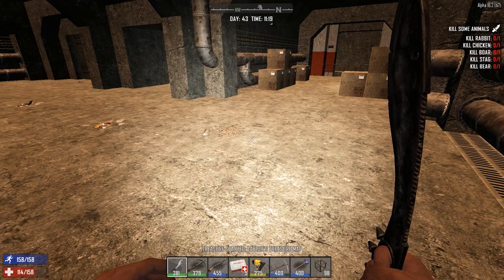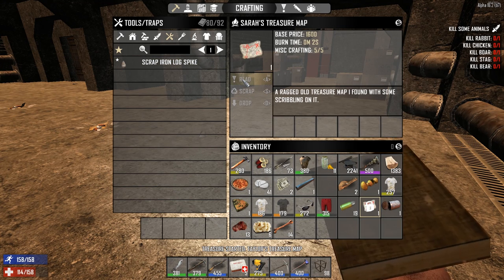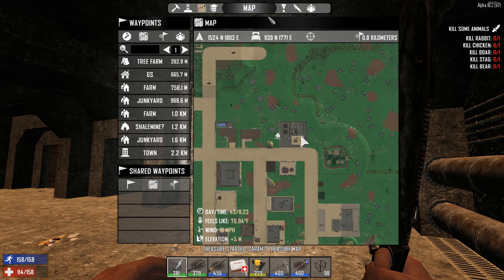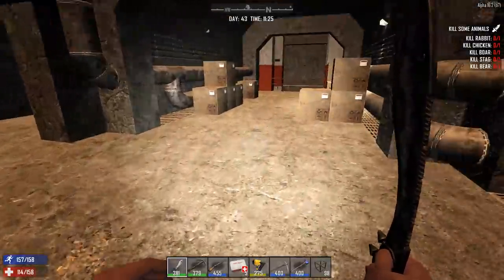Taylors. Okay, so I can read the other treasure map as long as it's not Taylors. Sarah's cool. Now I've got two treasure maps - those should both be in my quest tracker. I've still got this killed animal one that I'm probably never going to do.